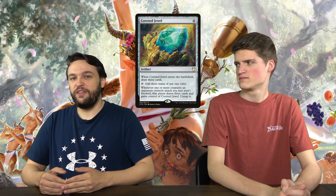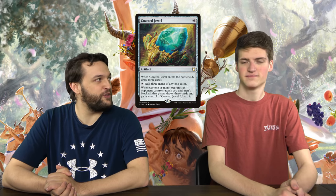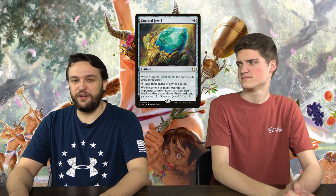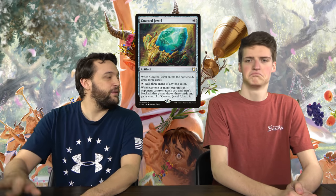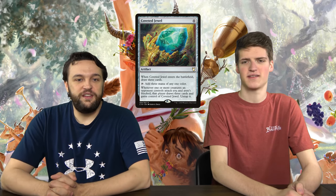Coveted Jewel is a six-mana artifact. When it enters the battlefield you draw three cards and it taps for three mana — kind of like a Gilded Lotus. But whenever a player deals combat damage to you, if you control it, that player gains control of it, untaps it, and draws three cards. Everyone's going to be attacking for it. We've never played with this card but I can see it's in the same space — it creates different games every time, and Magic is different games every time.